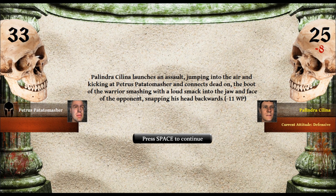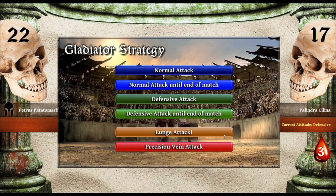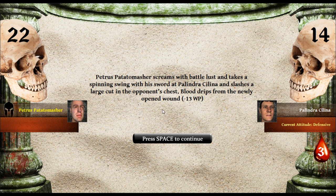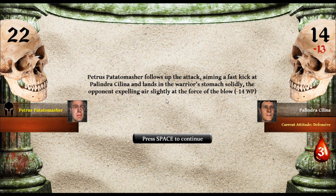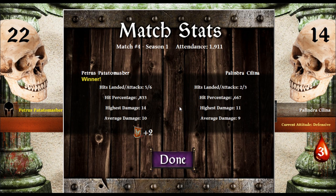We'll do another precision vein attack — that's apparently one of our best ways to do this. But we miss and he cuts us for eight damage and three bleeding damage. Actually we do this to him. Oh my goodness — such chaos. Palindra Selena launches an assault, jumping into the air, kicking Petrus Potato Masher, connects dead on. The boot smashing with a loud smack into the jaw and face — Petrus will never look pretty again, for eleven points. Let's do a large attack — minus thirteen! Petrus Potato Masher screams with battle lust and takes a spinning swing, slashing a large cut in the opponent's chest. Blood drips from the newly opened wound. Then Petrus follows up with a kick landing in Palindra's stomach solidly — minus fourteen. We win!